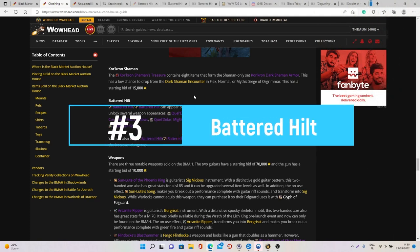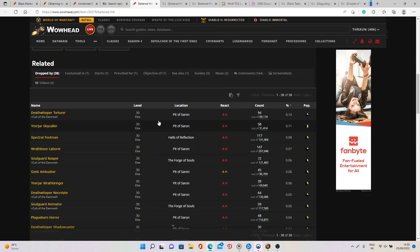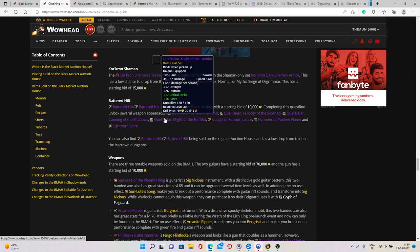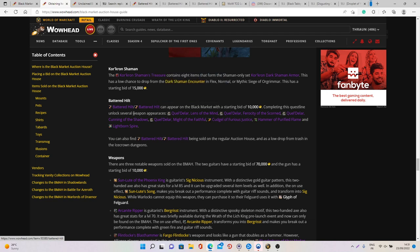At number three we have the Battered Hilt. The Battered Hilt is a quest item you could originally get back in Wrath of the Lich King by killing random mobs in certain dungeons — there's a small chance to get the quest item, and completing the quest rewards an achievement and some very cool weapon appearances. There are two versions: the Alliance version and the Horde version. Normally on the regular Auction House you can only buy the version specific to your faction, but on the Black Market Auction House you can actually purchase both versions on the same character.